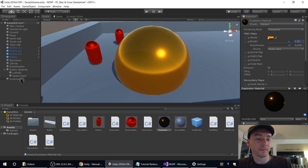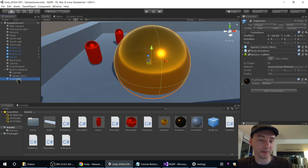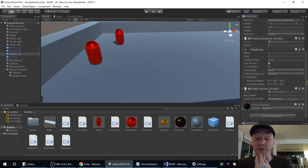So that's our Explosion. We're going to make it a prefab by just dragging the Explosion into our project folder. Then we will delete it from the scene. I want the enemy to create it on death, and actually when they die it's going to be the health system that knows about it first, so we're going to do this in the health system.